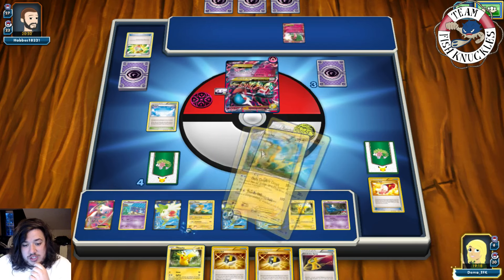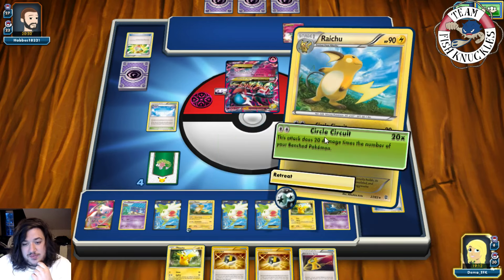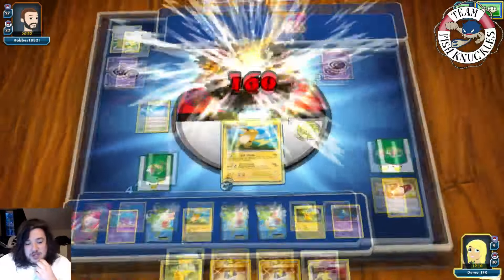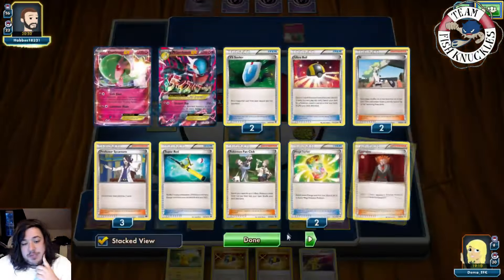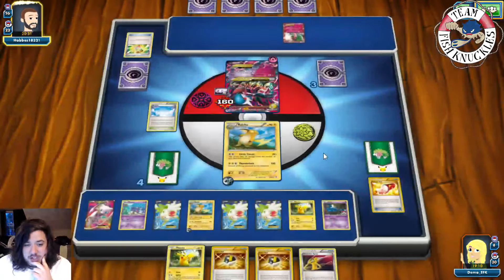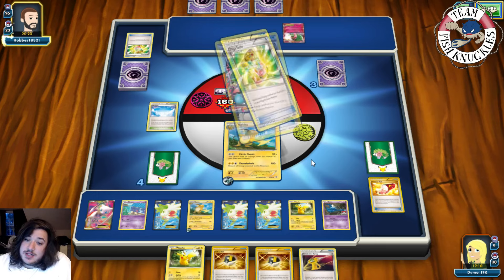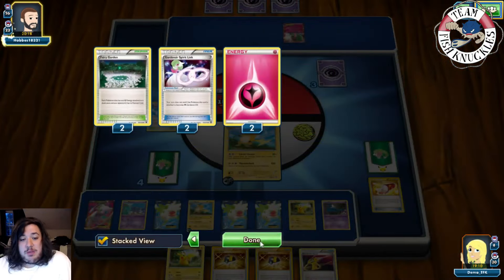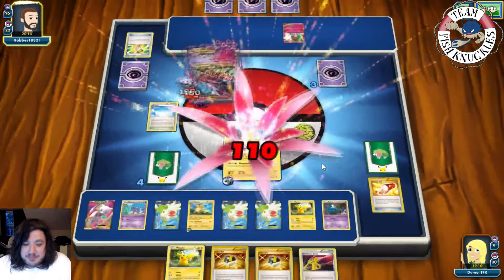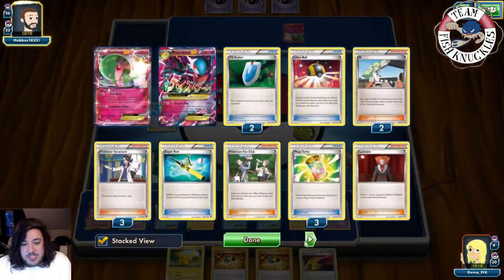We do 160 damage — next turn we could take a knockout. He could Mega Ball this Gardevoir and use Mega Turbo but that'd be a lot. He did not do anything meaningful that turn, which is great — he takes a knockout going down to two prize cards. There's a Mega Turbo attaching energy to the bench — that's a third Mega Turbo, so he probably has none left. Despair Ray for the knockout — but we can knock him immediately with this Raichu.